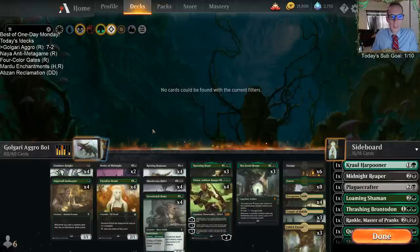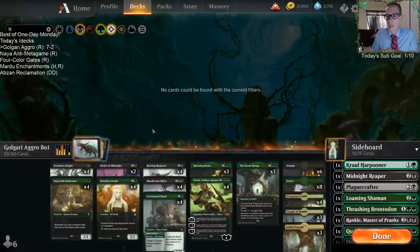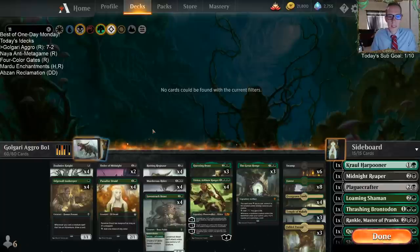We got to use Vivian's ultimate so that's cool. If you want a really good, strong best-of-one deck and you like ranking up, this is a really strong one. It's pretty easy to play for the most part — you can get into some tricky sequencing decisions when you have more mana and a lot of creatures, but you're just playing big creatures, putting counters on them with Vivian, and attacking.